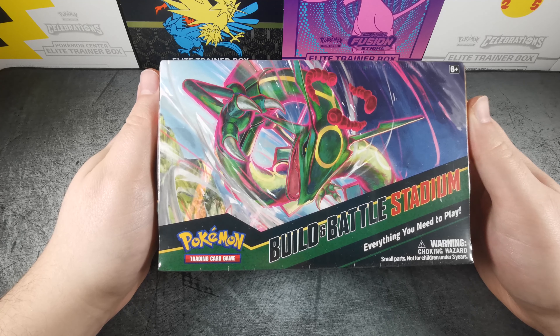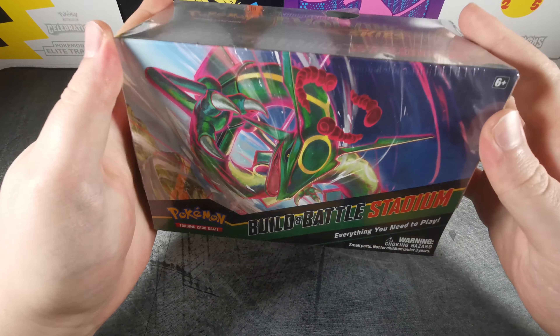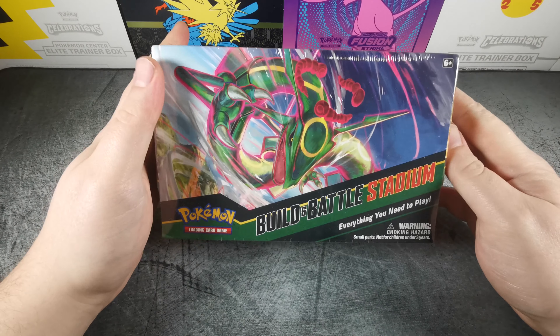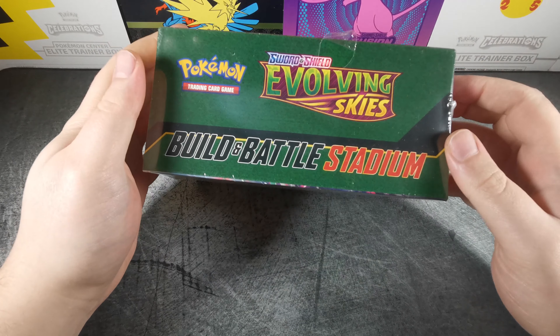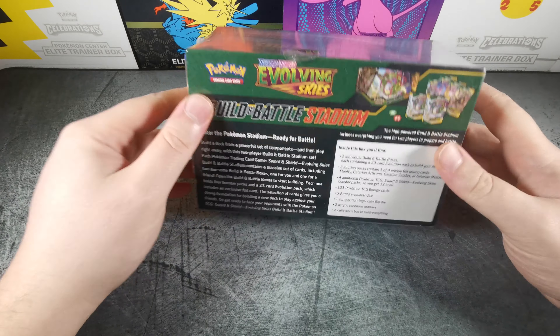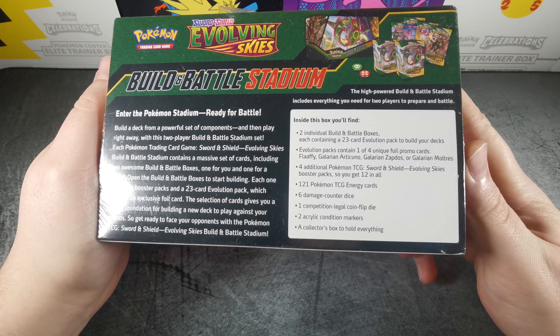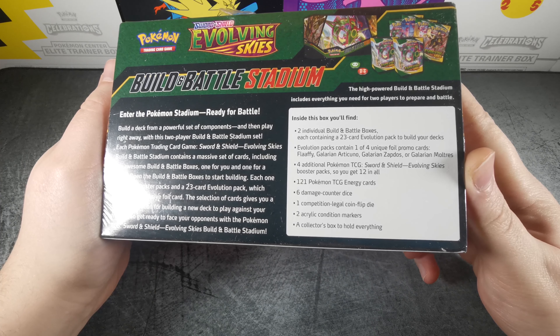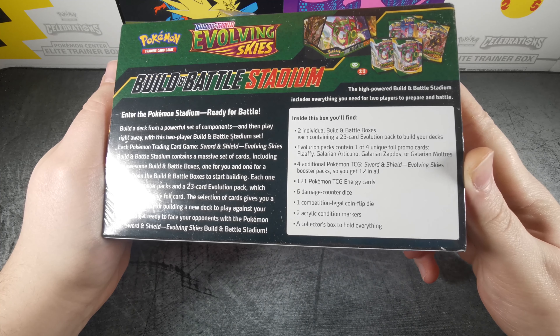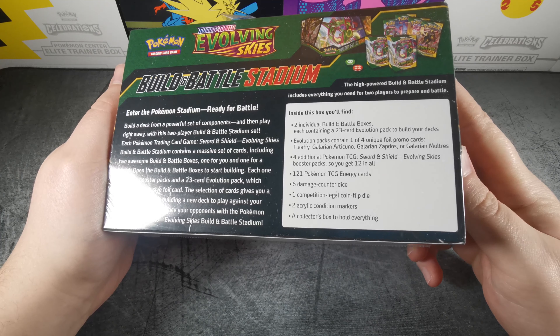Hello everyone and thanks for tuning in to another Pokemon card unboxing video here on Poppin' Pokemon Packs, where today I am revisiting the lovely Evolving Skies set with this Build and Battle Stadium. It comes with all sorts of cards — you may have seen these opened already, but we got two Build and Battle boxes which have four boosters each plus those 23-card evolution packs.